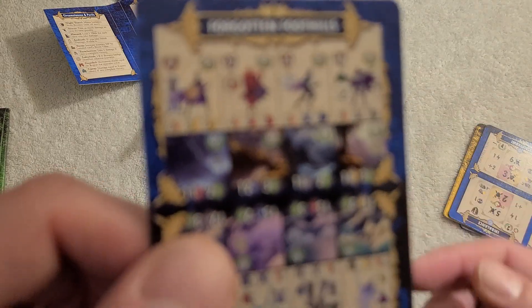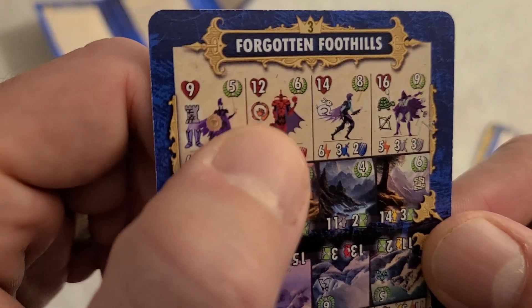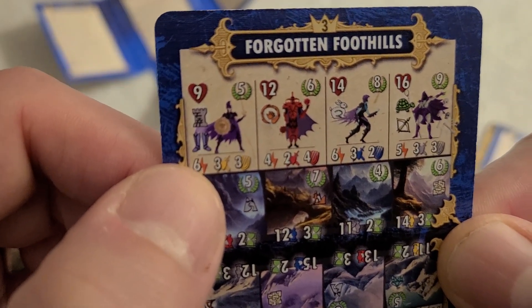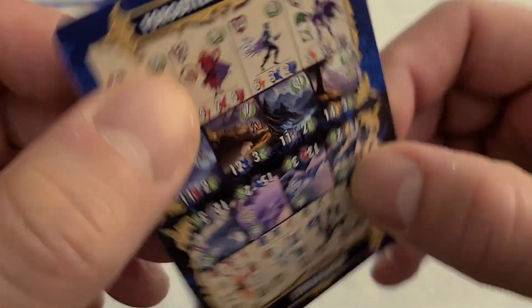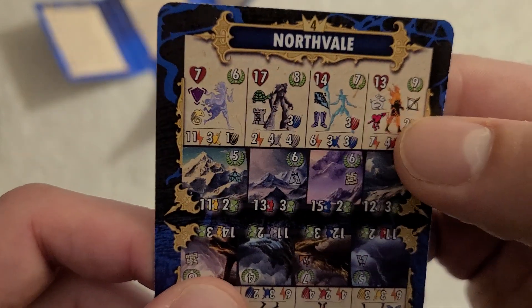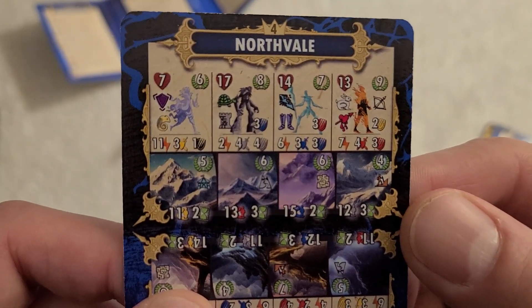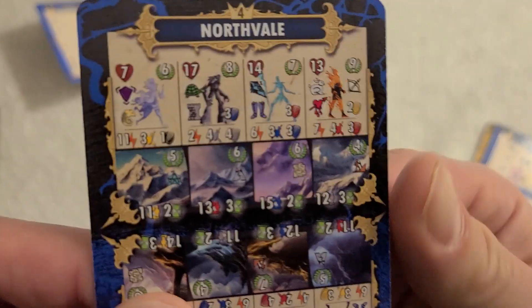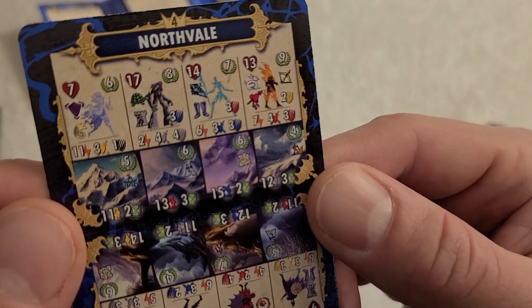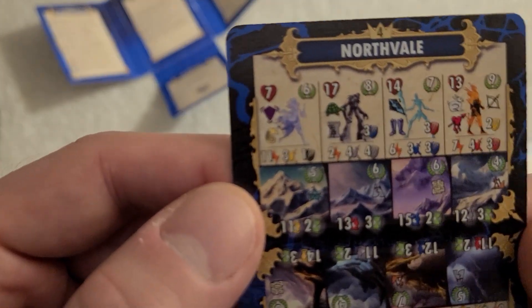Then you make it to the Forgotten Foothills in level three. There's a new Summon ability, and Fortified is a cool ability that actually adds shield against your initiative unless you do certain actions. Finally, you proceed to Northvale and take on the elementals, which are kind of crazy in the combination of abilities they have. One has Pierce, another has Adaptable and Evasive, and one generates new shield colors as well as generating additional shield.